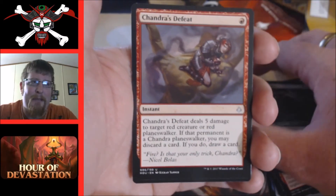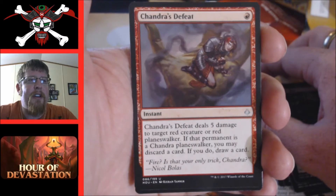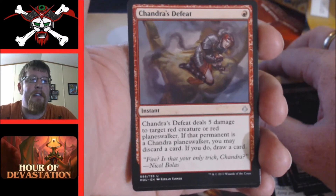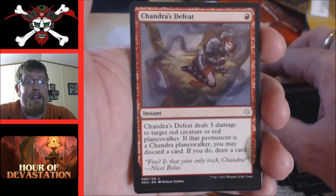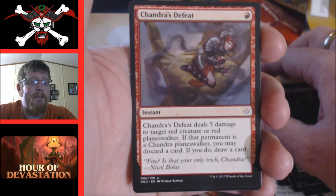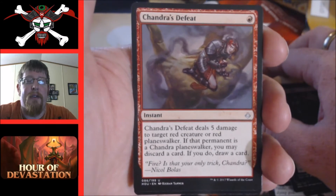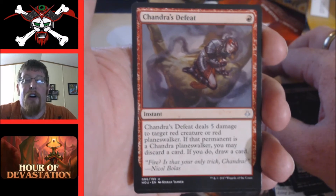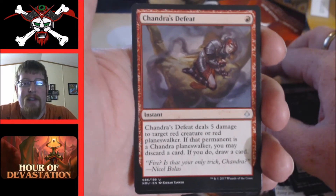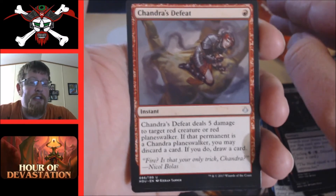Chandra's Defeat — very situational. A lot of spoiler coverage talks about playing this if your opponent is running red, especially if they get a Chandra planeswalker out. The defeat cycle cards — Chandra's Defeat, Liliana's Defeat — I'm not a big fan because of how situational they are. You have to be playing against red or black specifically. In sealed, everything is your sideboard, so hold on to it, but I don't think it would see a lot of play unless I happened to be playing against red.